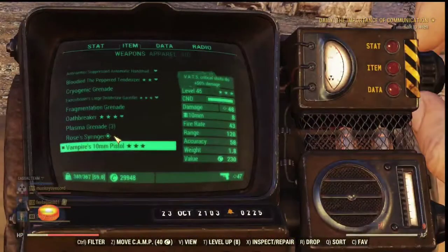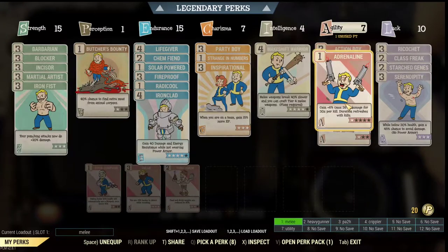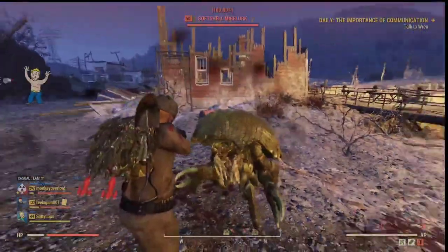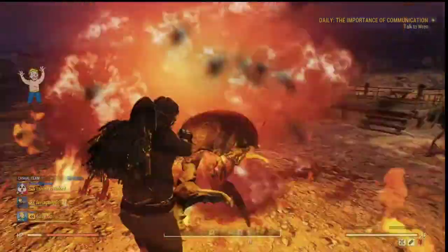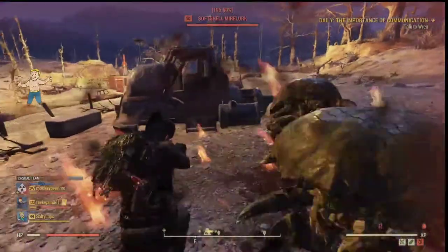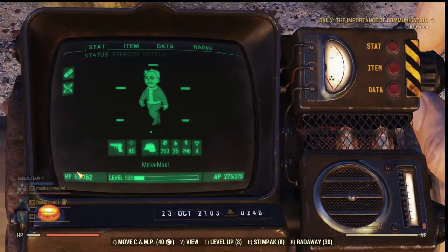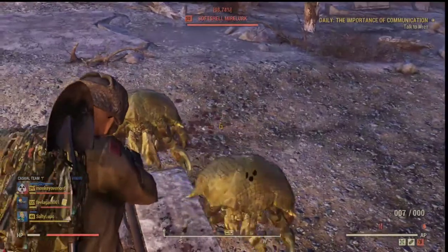So now here I'm using the vampire 10mm pistol, and here's my loadout. I'm just trying to remove the bone survivors. Now let the murloc hit me. Okay, now I lost some health. I got 63 points of HP left. Let's see how much one shot can heal me.